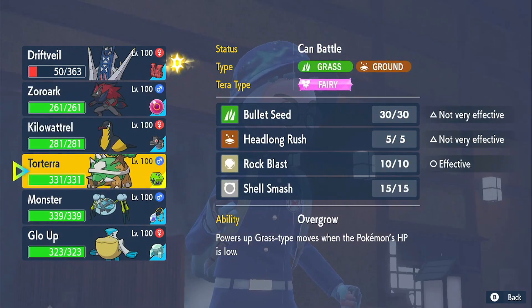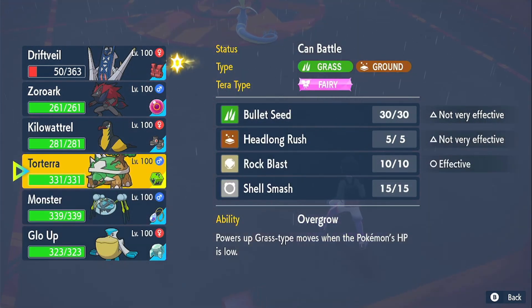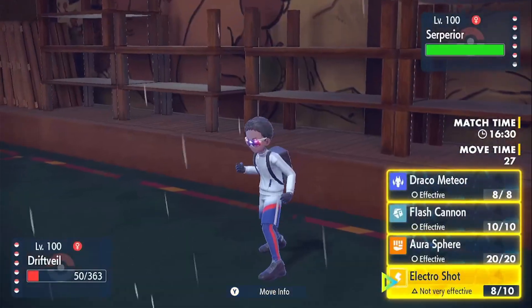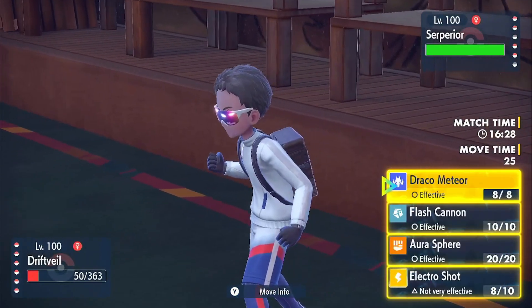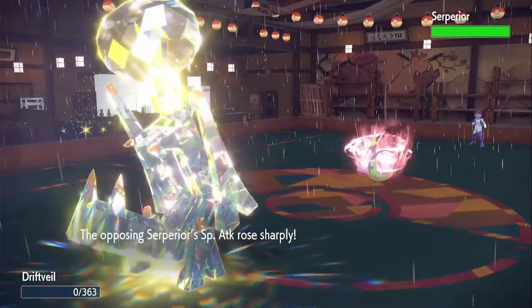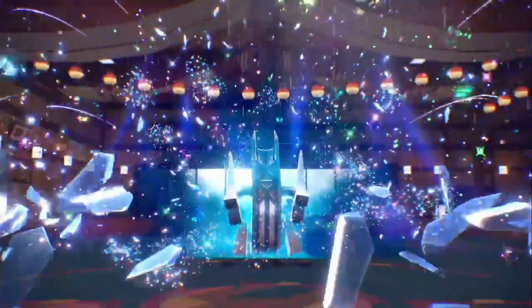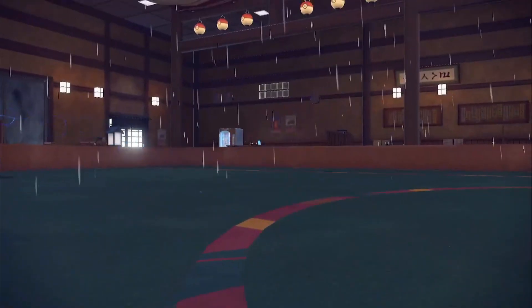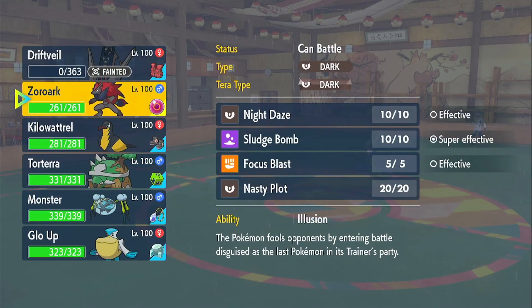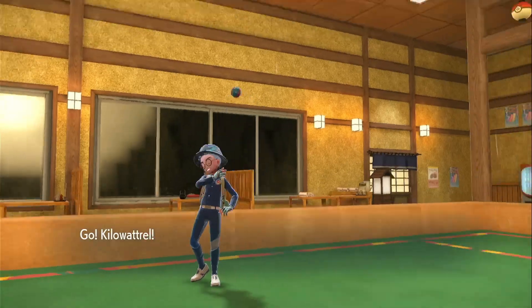I'm thinking about what I want to go into because I don't want this thing to use Leaf Storm and just kill me, but I also don't want it to start setting up. Do I have to sacrifice this? Maybe if I'm lucky it doesn't get a kill. But I definitely don't have a safe switch-in for this thing. I didn't want to bring in something and take chip damage while it gets to plus two and then just kills me. Does Kilowattrel outspeed it? I don't know if it outspeeds it, but it should be able to live a hit.